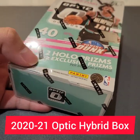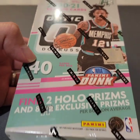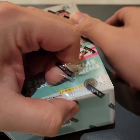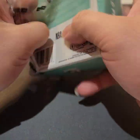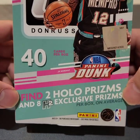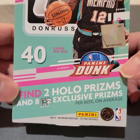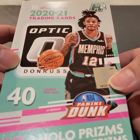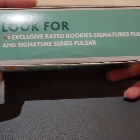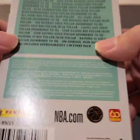Today I'm going to break a 2021 Optic Hybrid box. I don't know why it's called hybrid, I'm going to look it up. I have no idea. Let's see what they have in here. Two hollow prisms and eight H2 exclusive prisms per box on average. So what's a hybrid exclusive prism? Red Rookie, signature, Pulsar, and signature series Pulsar. So I guess that's a Pulsar variation.